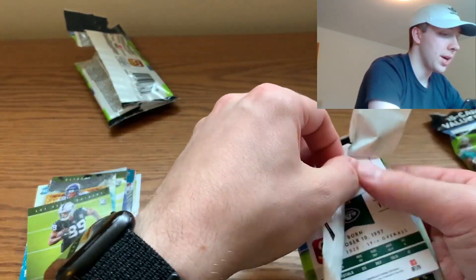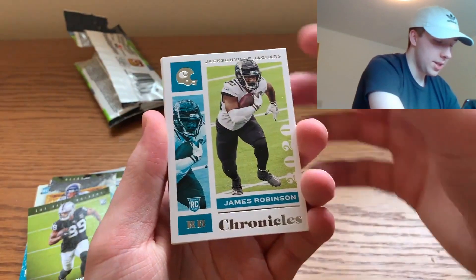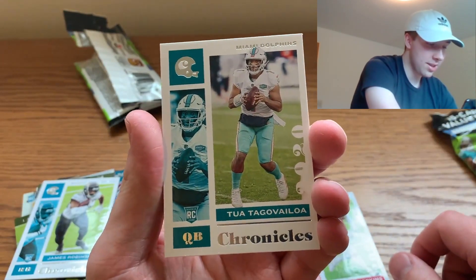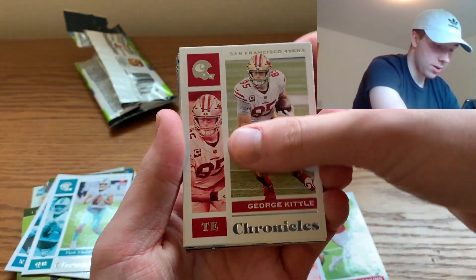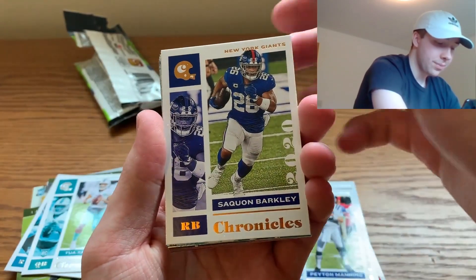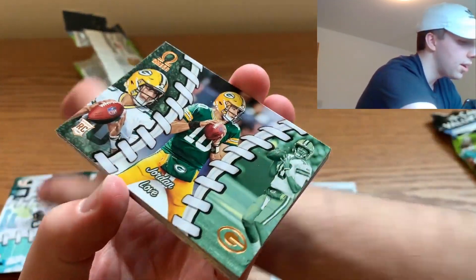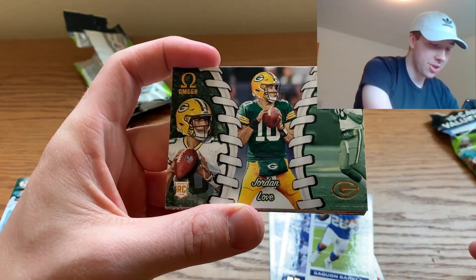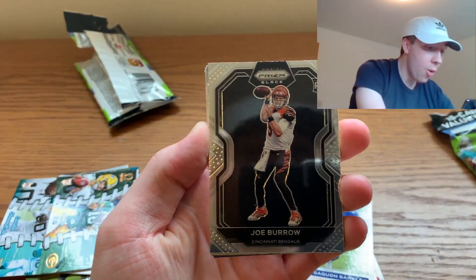Let's see if we can get a better quarterback than Jordan Love in fat pack number two. Denzel Mims on the back, James Robinson, DeAndre Hopkins, Tua base — I think the Chronicles Tua base is a pretty sick card — George Kittle, Peyton Manning, Saquon Barkley. We have another LaViska, and a Jordan Love. As you guys know, we are Packer fans from Wisconsin, so pulling Jordan Love is pretty sick.